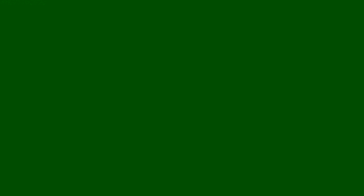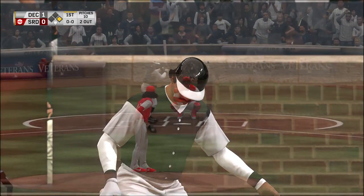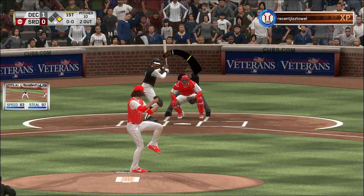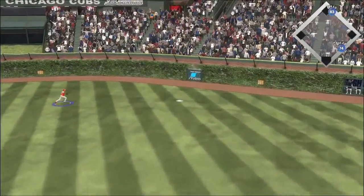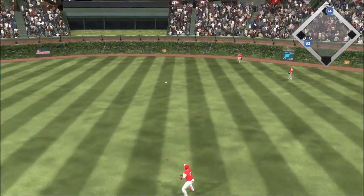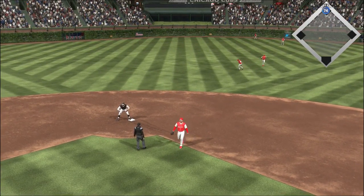Two out here and a runner at second. Hit hard up the middle, and that'll get by into center field for a base hit. Robinson is on his way home — the run is in to score, and they take an early 1-0 lead. Stepping up to the plate, Reggie Jackson, trying to keep things going with a runner at first following the RBI single. A shot out to right center field — Beltran rounds the corner and is headed home, and the runner from first comes around to score.